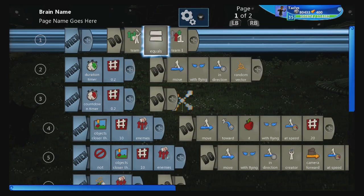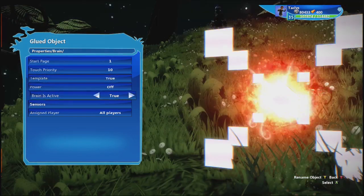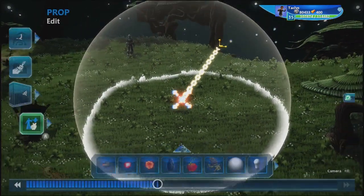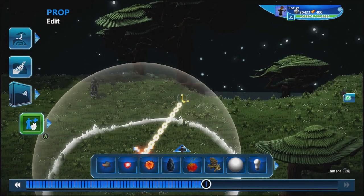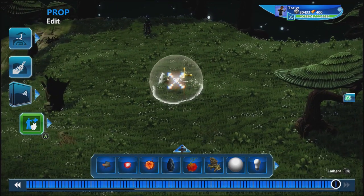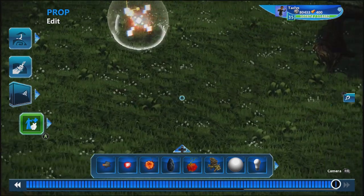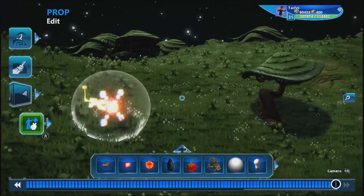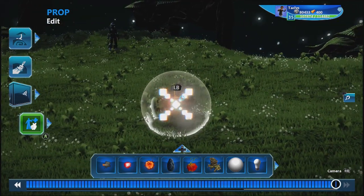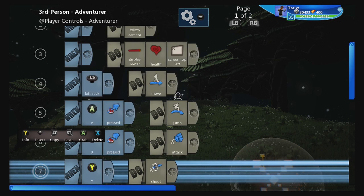Now, everything looks to be in order. Let's change a couple things in its properties. First, let's go to brain and make it a template. Second, let's go to sensors and turn the detect sensor up. We need to shrink this detection sensor way down. If I were to set this projectile to have to bump the enemy before it attacked, it would regularly miss or stall out in front of him. So instead, let me turn the grid off. We're going to create a detection field this big — if the enemy is within here, it explodes and damages them, which is much more likely to get a hit. You can shrink or expand this field depending on how much freedom you want to give your attack.